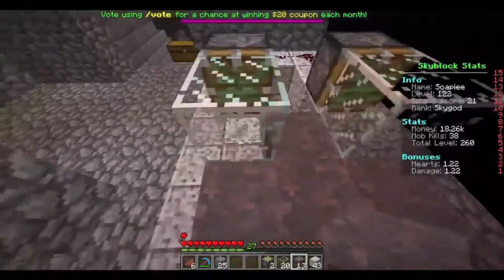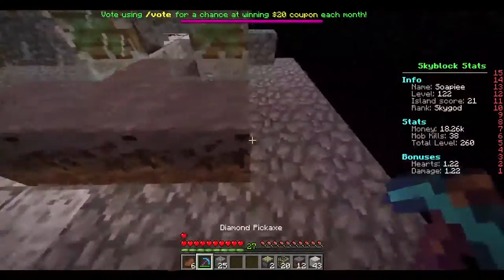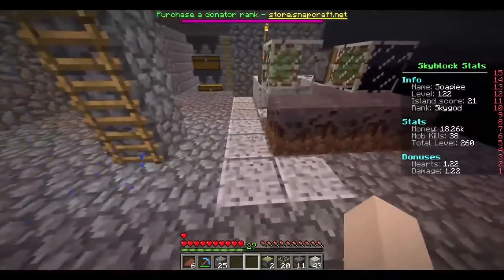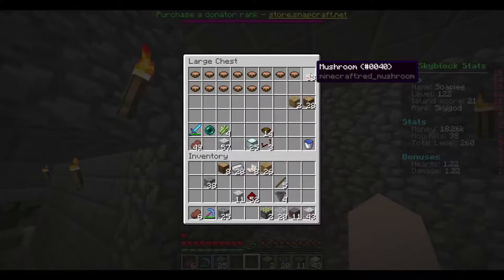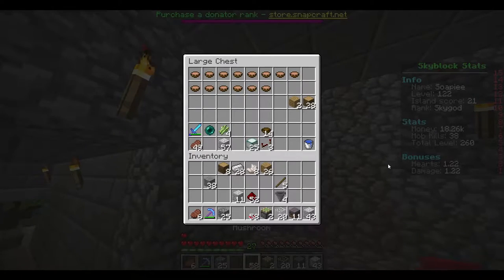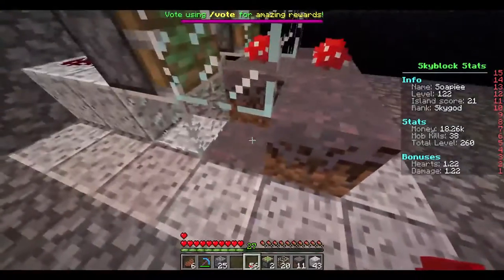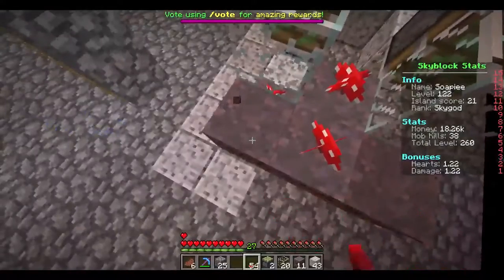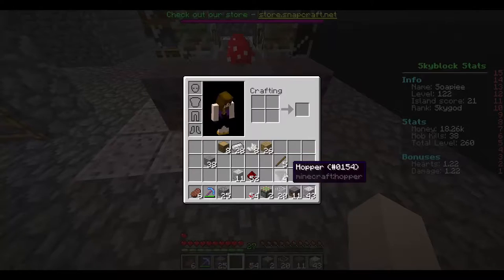Then make a T-shape like so, and here put some more mycelium, and here put some more mycelium like so. Then get your mushrooms — one type of mushroom. I just realized I don't have any brown mushrooms. We put these here, and after a bit they will grow on this block and this block, and the pistons will push them off.